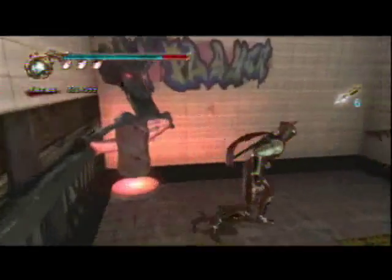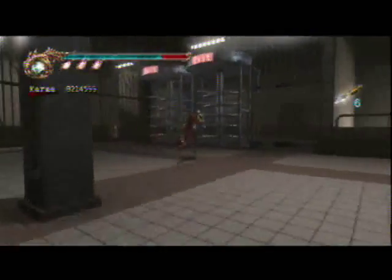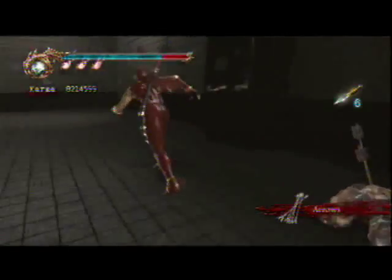Dragon Sword and Izuna Shurikens. Next fight coming up is going to be a bunch of archers. Skip those two chests that are there. Open this door and restock your arrows because you can.